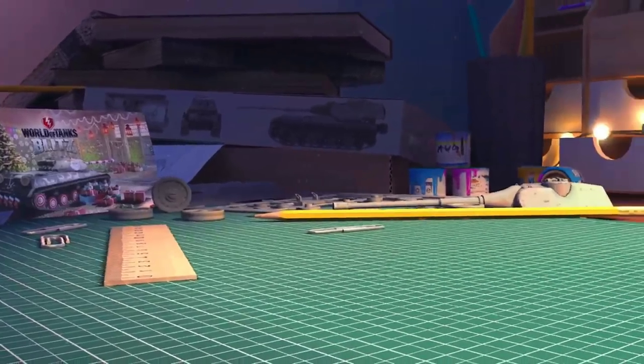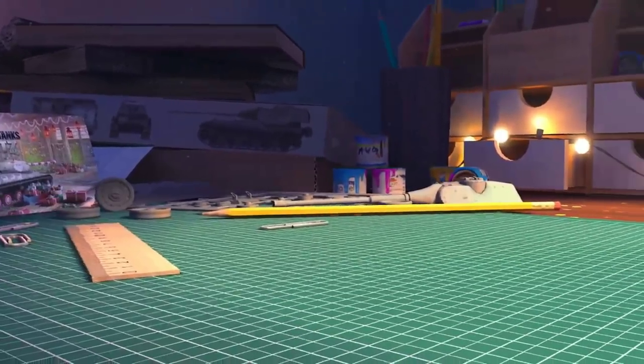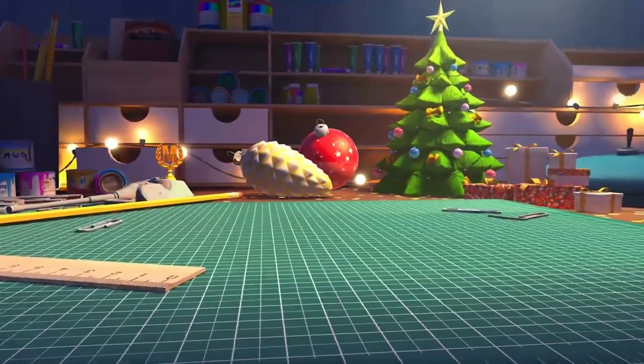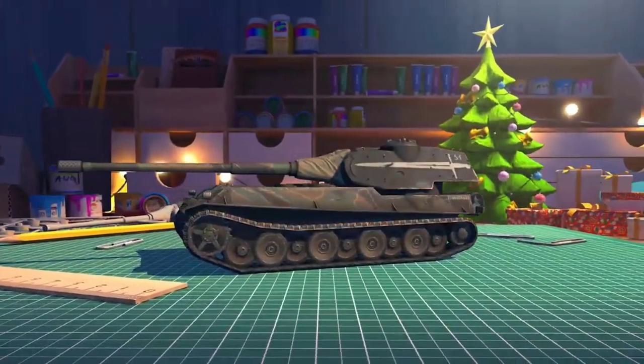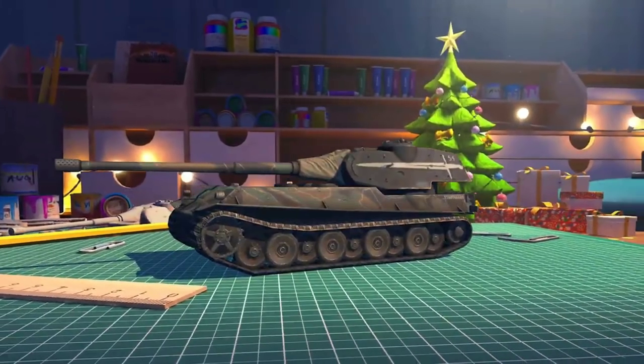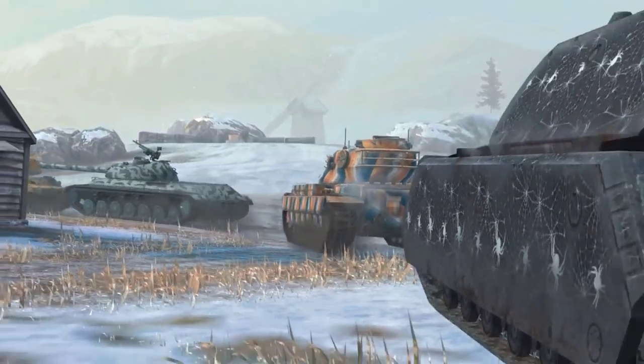Obviously it's Blitzfair. But in this teaser it's full of signs. We have the work desk table with the WZ112-2 to the side, and we have the VK91P. Obviously we know that this is going to be the main prize, and it looks like it's got a legendary camouflage as well.